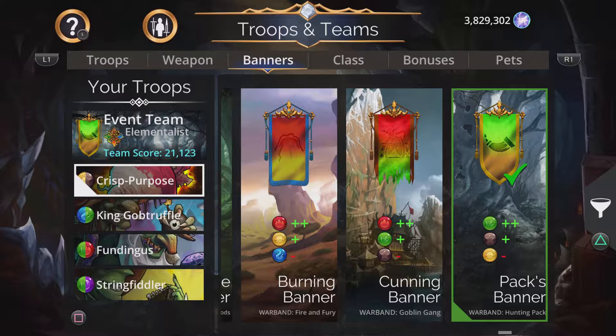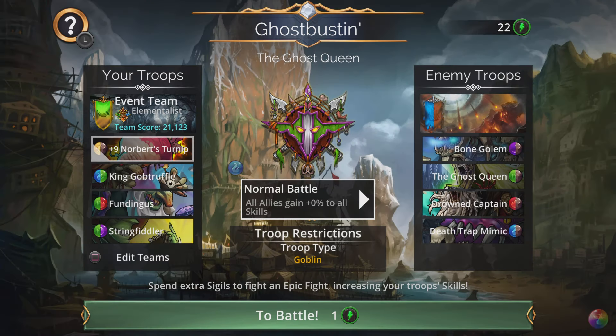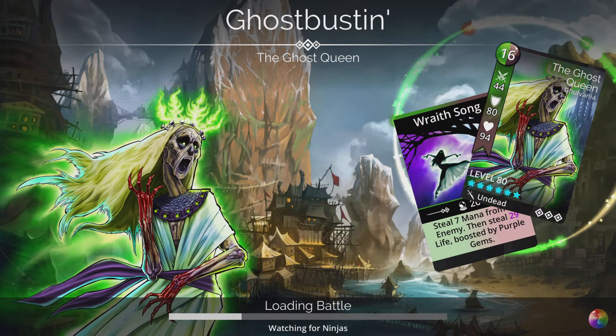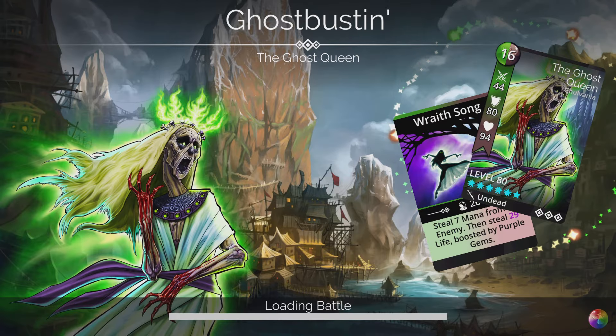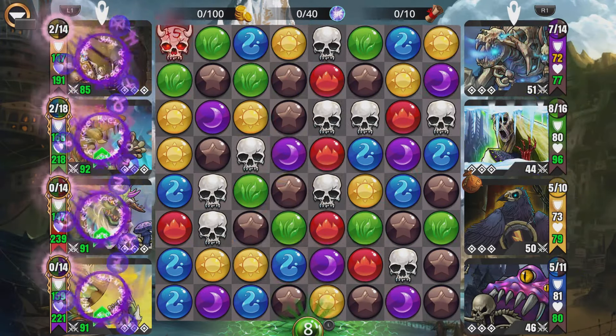Once String Fiddler or any troop gets spell-ready, it's going to be over for the enemy team. Let's hop into this fight and see if we can kill the Ghost Queen real quick. We have a violet — that's not bad.